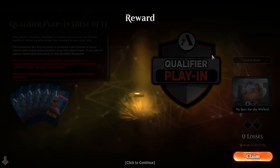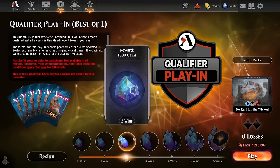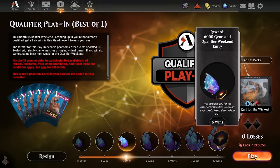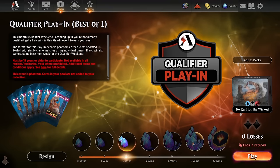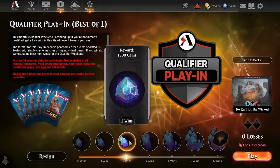Guaranteed a solid sum of gems from our play-in points. This event you're out after only two losses — it's six wins or two losses instead of seven wins or three losses — so it's definitely a bit harder to win than an Arena Open Day 1 or a regular sealed event. But at two wins, our worst-case scenario is a 50-50 record. We'll see if we can keep it up as we head into game three.